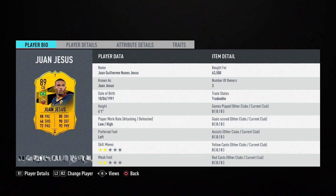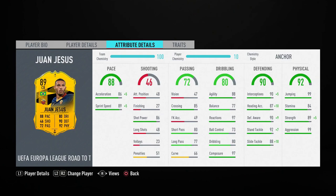Going to attributes: 88 pace — relatively fast for a centre back — with 86 acceleration and 89 sprint speed. With an anchor he goes up to 93 pace: 91 acceleration and 94 sprint speed. 93 pace is absolutely incredible. Dribbling is 88 agility and 77 balance.